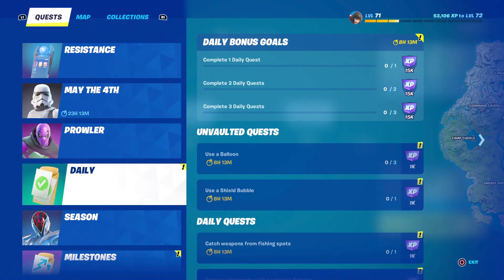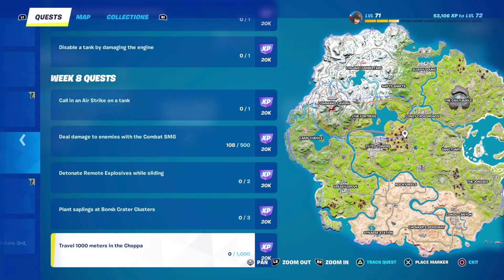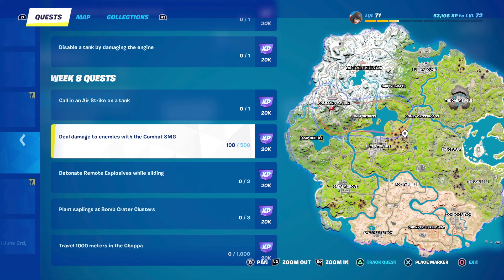Let's go ahead and take a look at these season quests. Detonate Remote Explosives while sliding — two of them in total. Pretty self-explanatory. Just to be on the safe side and have plenty of chances to respawn and find more remote explosives, get it done in Team Rumble. Super easy, super simple.